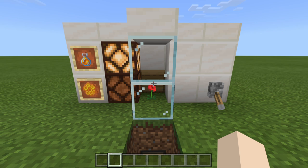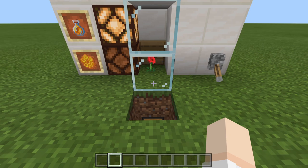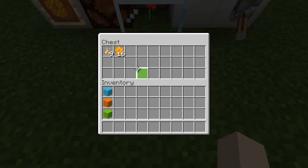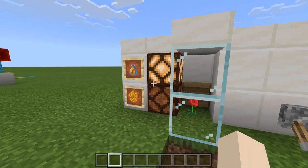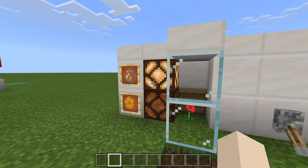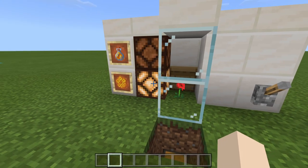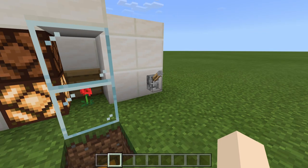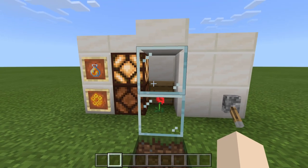Now how this farm works is very simple. Right now we are collecting honey bottles and all of those drops will go down into our chest below. As I mentioned, this side will let us know what we're farming. So if we want to get honeycombs, all we do is simply flip the lever and we will now be collecting honeycombs. We flip it one more time, we switch back to honey bottles, and everything after that will be done automatically.